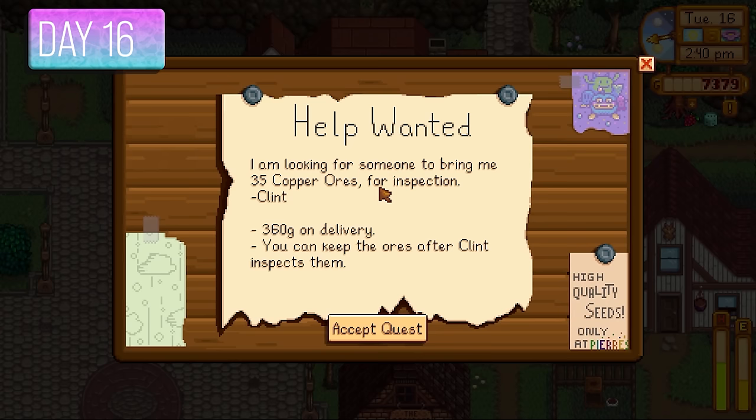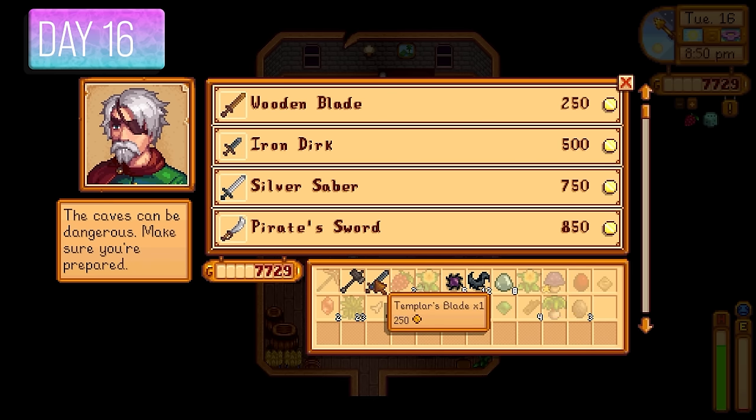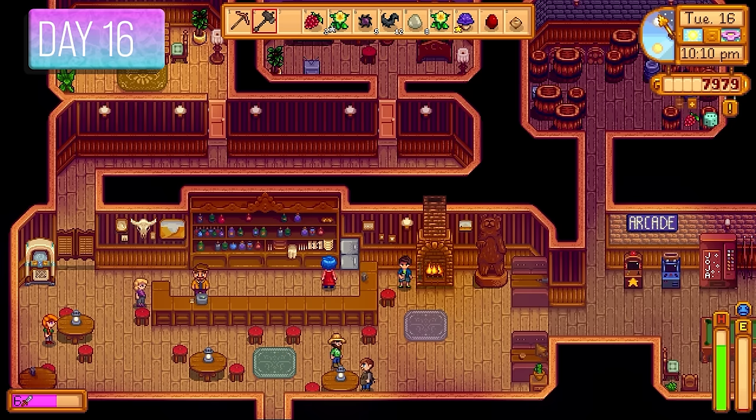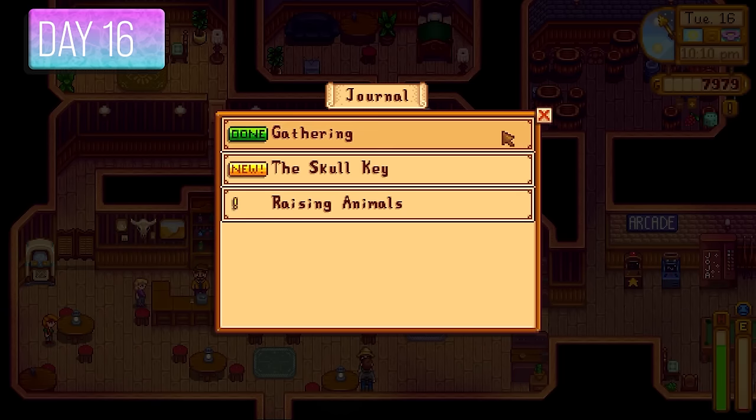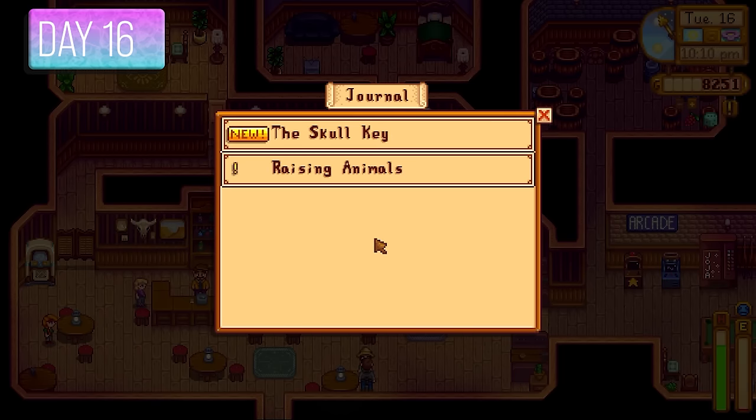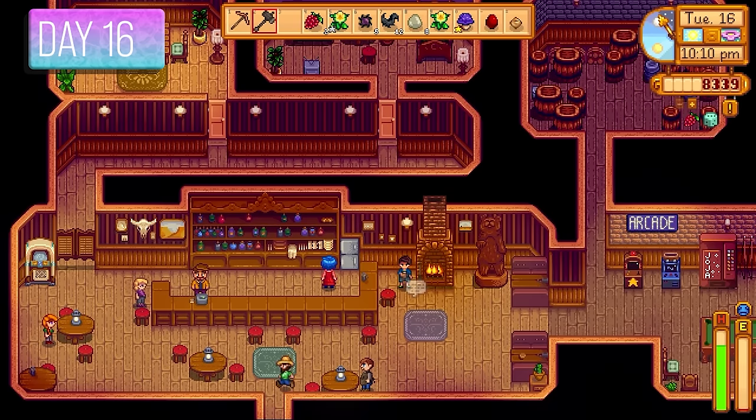Day number 16 — another quest. Clint was offering 360 gold just to inspect 35 copper ores, and you actually get to keep the ores, which is great. I went to Marlin, sold him a few weapons, and gave Clint the copper ores at the end of the day. That was an easy 360 gold right there.